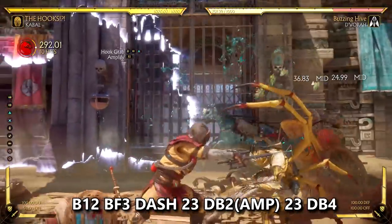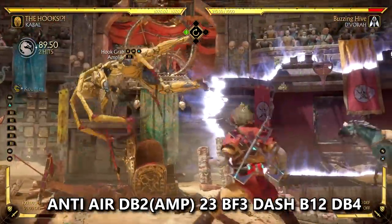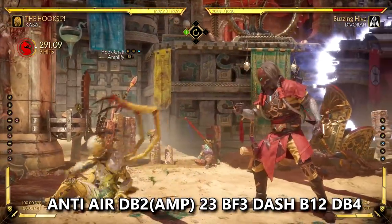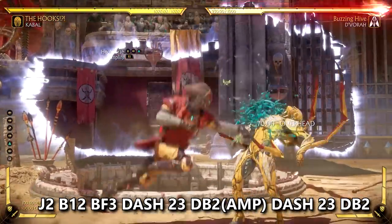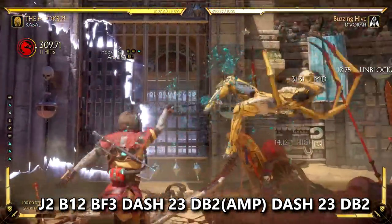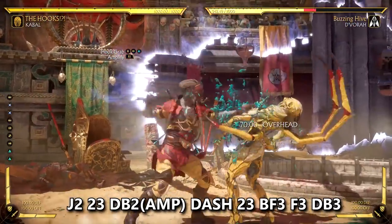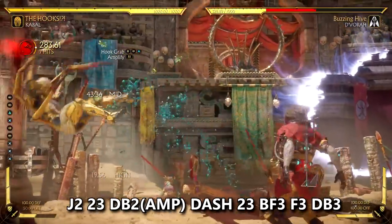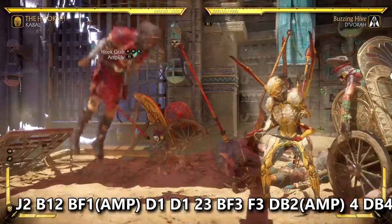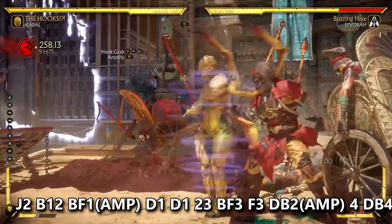32% damage off of one bar is pretty crazy. Hook grab can also be used as an anti-air on jumping-in opponents and lead to full combos — it's a bit risky if you mistime it but it's a good option. You can use hook grab twice in one combo if you want to keep your opponent on a certain side — very good for keeping them in the corner. However, you can't meter burn it twice because that would be pretty broken. Using Cabal's jump-in air punch to start combos leads to some more damage — the same re-stand combo now does almost 39% because of the jump and punch. These corner combos don't require spending both meters if you want to keep them in the corner for more pressure.